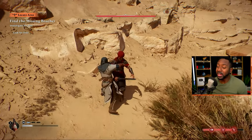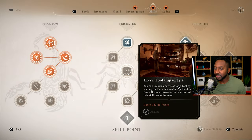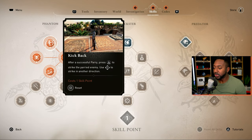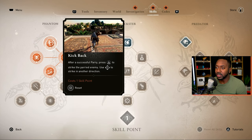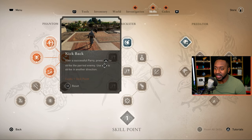The parry window is really forgiving, which is a good thing. Now that we went over combat, let's go over some of the skills. All three skill trees are available to you early in the game. You get skill points by going through the story — there's no XP from fighting enemies, so as you progress the story you earn skill points to unlock new skills.